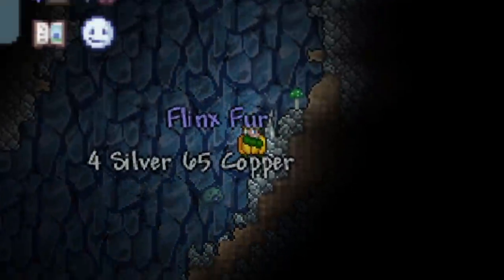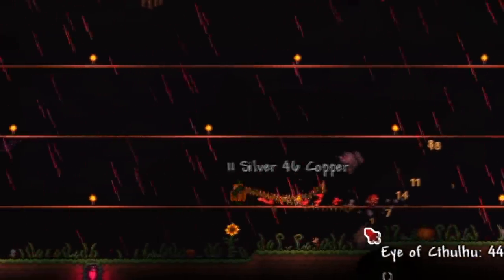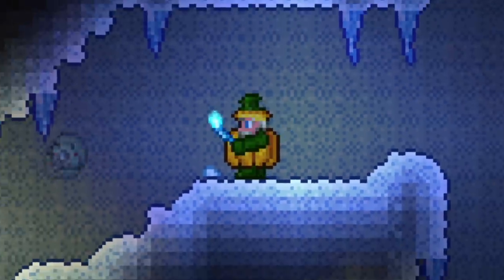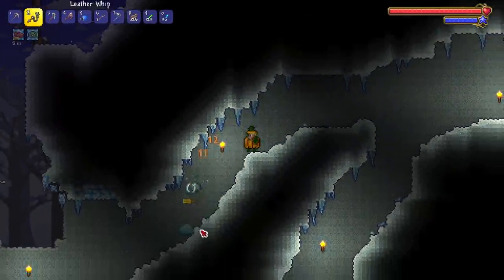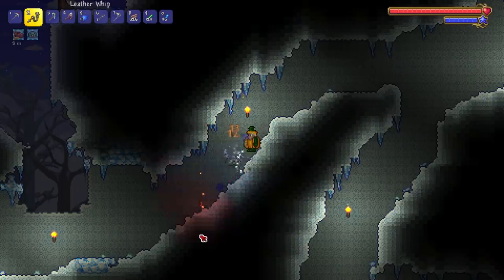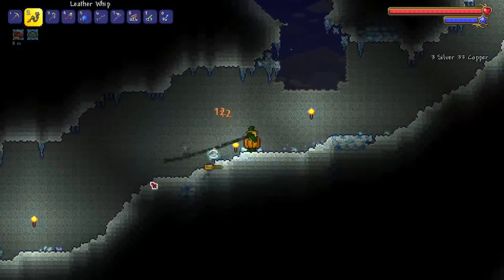Boom bada big, look at that flinx! First enemy - sticking to him. That felt like one of the shortest Eye of Cthulhu fights I've ever had. Hey everyone, welcome back to the 1.4.1 summoner master mode. We are here in the snowbind because we're trying to get the new flinx stuff.